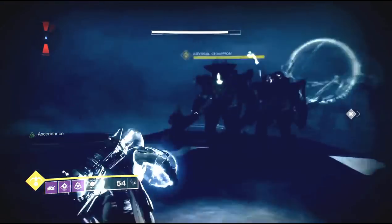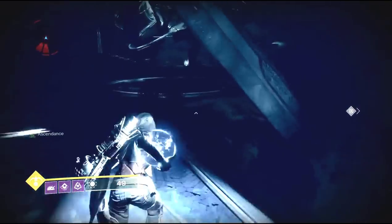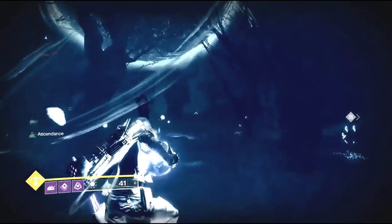These three orbs are marked on your HUD, making it easier to find them. This is actually the only ascendant challenge where you can see the objective marked, which is pretty nice because most of the time in these ascendant challenges it's hard to see where you have to go and what you need to get.